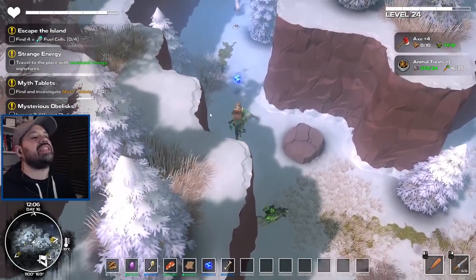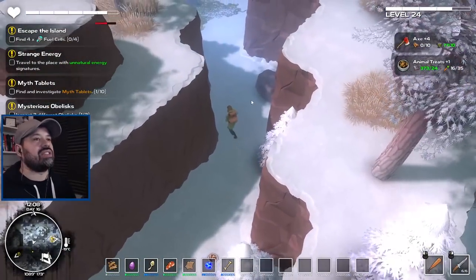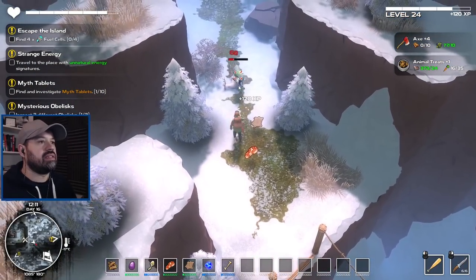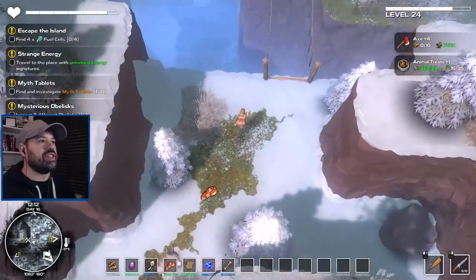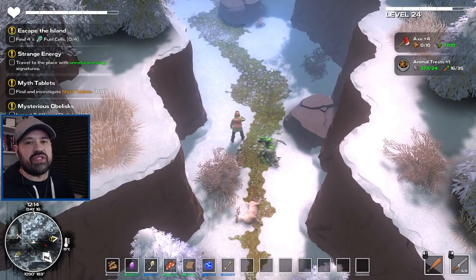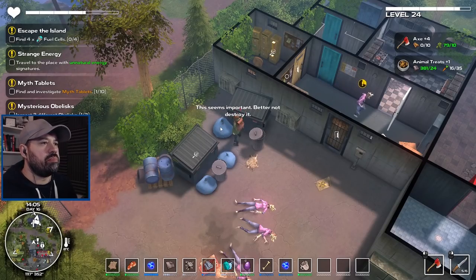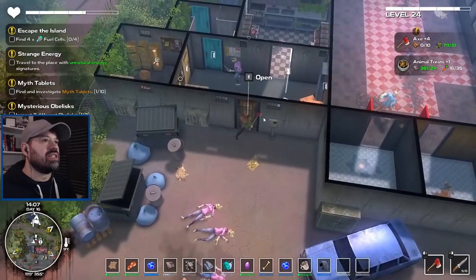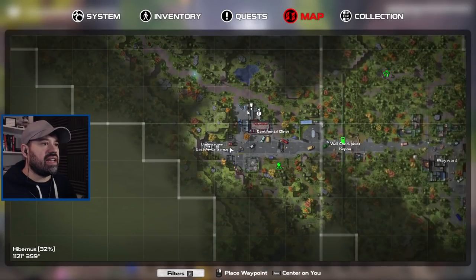I can still hit it — friendly damage is actually a thing. Our partnership was short-lived but it was worth it. I wonder if there's a limit — like can we have 10 or 20 of them and just make them attack everything around us? There's something here that seems important — better not destroy it. It's the first time I've seen something like that, so maybe it has to do with the quest here. We're back at the diner.